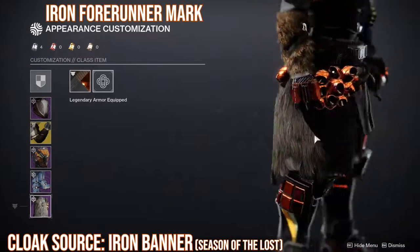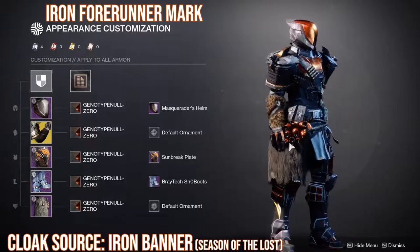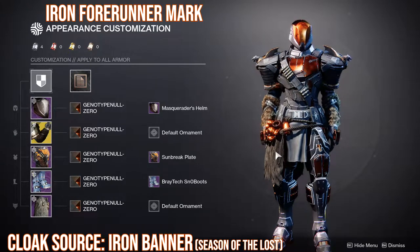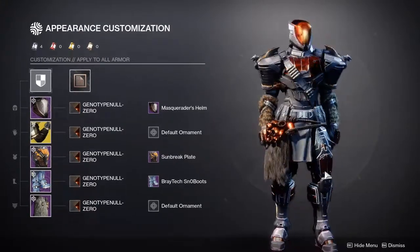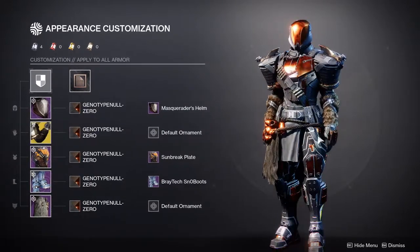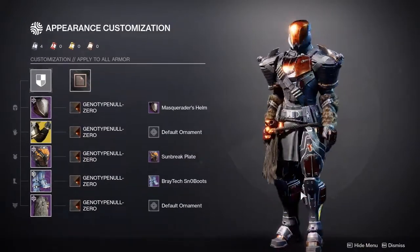Last but not least for the Titan is the Iron Banner mark for this season. I don't know why, but I love it. I hate the bells — apparently they're bells even though they look like barnacles — but I feel like they go well with the fur and the orange-gold thing. Overall I think this just looks fantastic. It's one of my favorite looks right now for my Titan, and if I'm ever wearing the Ursa Furiosas, this is definitely a look I'll be going for.